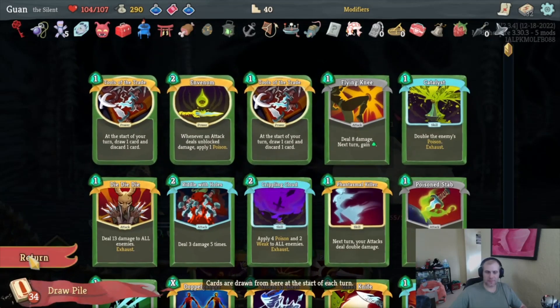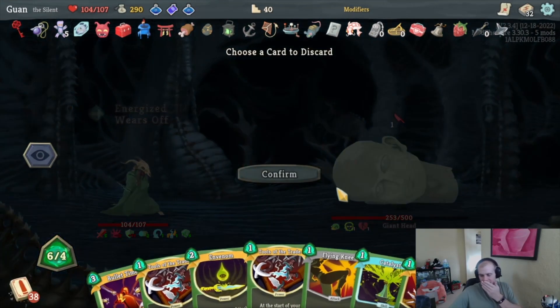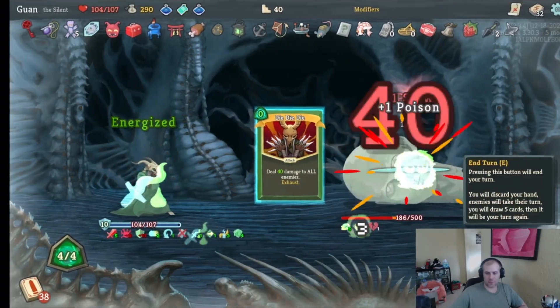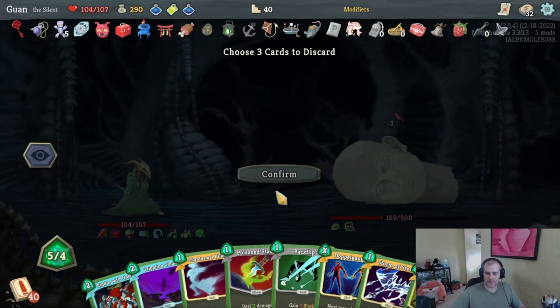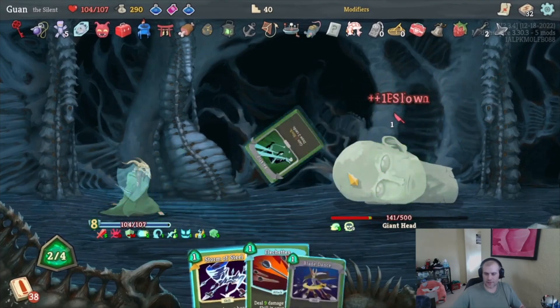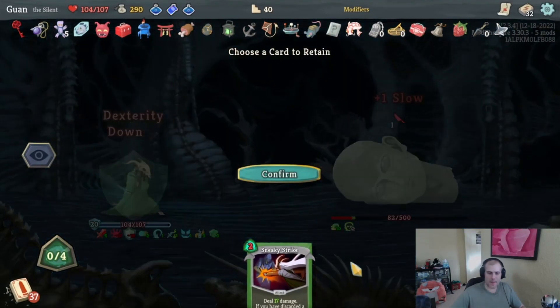I don't have Weakness coming up but Venom is going to help — let's keep Bullet Time. One, two, three, four, five, six cards — get rid of Catalyst and just play the rest. We draw three cards and discard three — three additional cards. Discard three cards. Get rid of Riddle and we want to do that next turn. Doppelganger is good to get rid of so Phantasmal's really good. Poison could draw a few cards. We're going to be doing lots of poison damage.